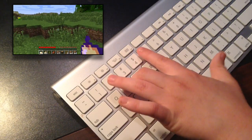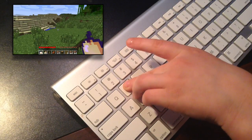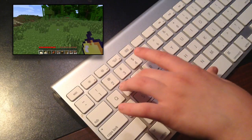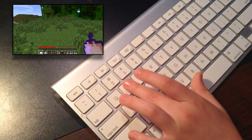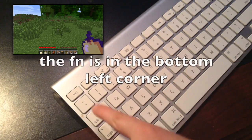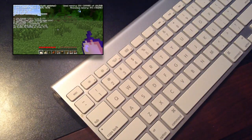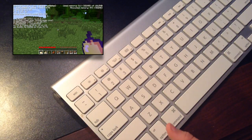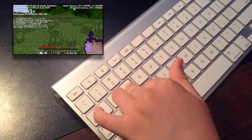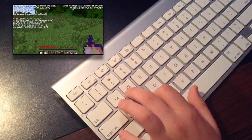Really I can only think of one more complicated control — it's the coordinates. All you have to do is press Fn and then F3 at the same time, and the coordinates come up. That's very helpful for mining.